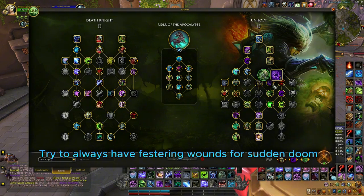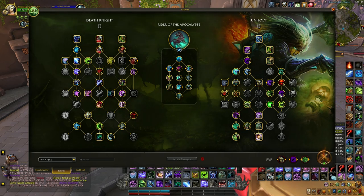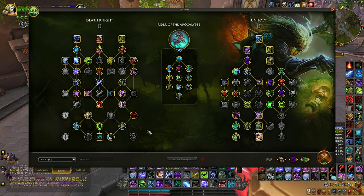I'm playing the clawing build. Rotten Touch gives you 30% damage increase on Clawing Shadows — I like to use this. If you want to play the disease build instead, just change this to Plaguebringer and take Ghoulish Frenzy to increase all damage done by 5%.